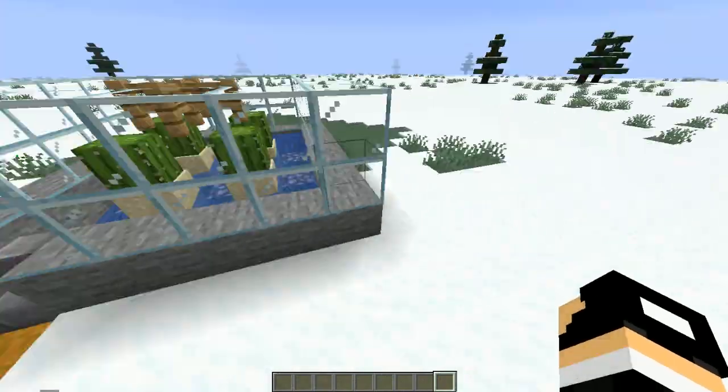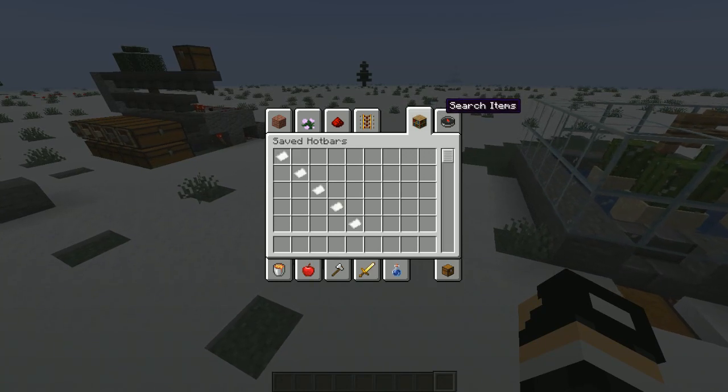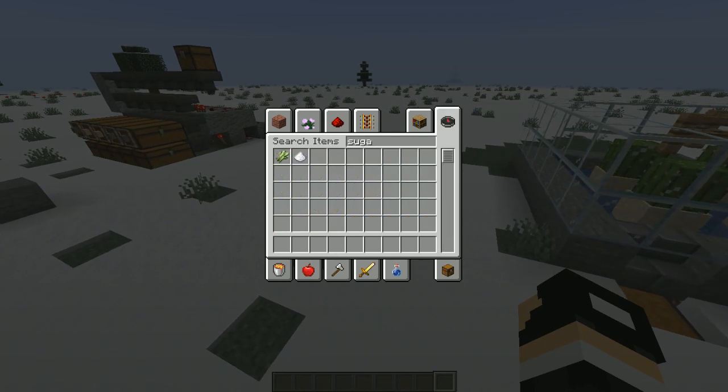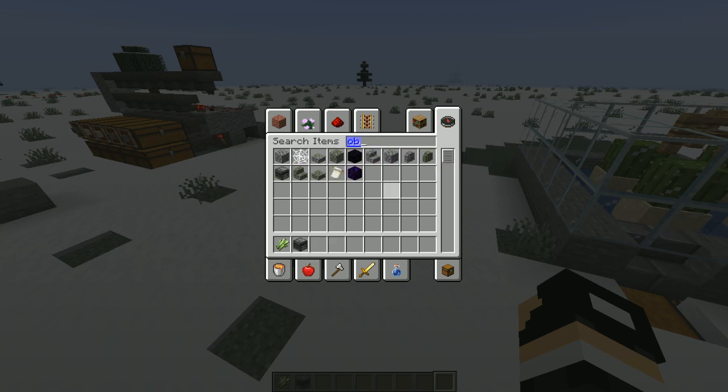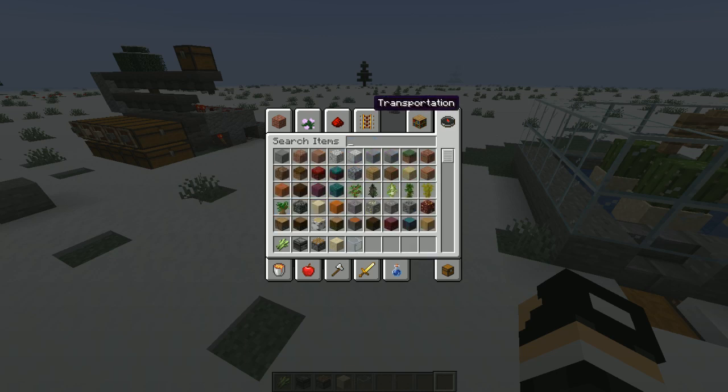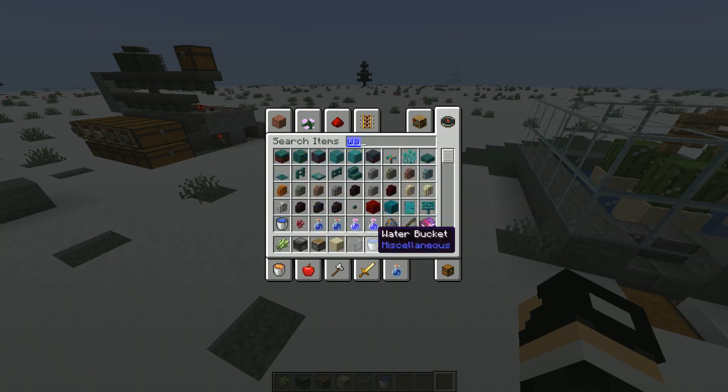Now maybe we should do a sugar cane farm. So you need sugar cane, then we need observers, and it doesn't matter what piston you have — I would prefer getting the normal piston, it's easier. This is optional, but you can either get grass or sand. I like grass because it looks nicer. You can have glass but sometimes when the piston pushes the sugar cane out it might not get into the hopper. And you need a water bucket — well, it's not really optional if you want your sugar cane to grow.